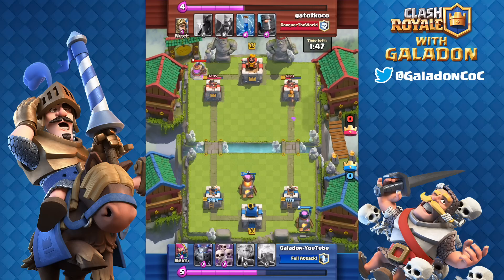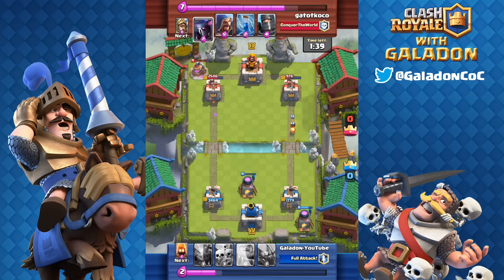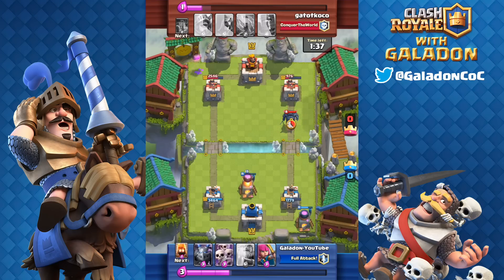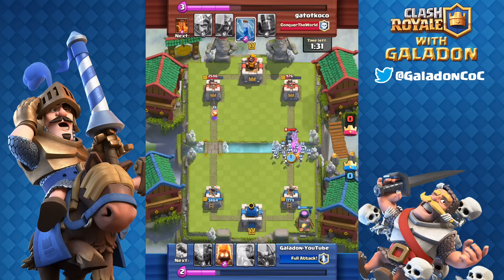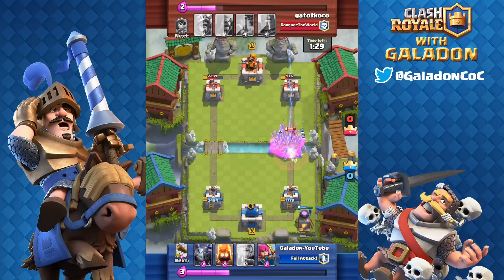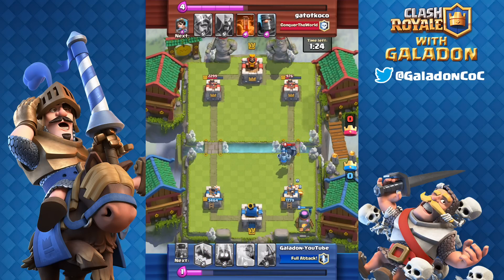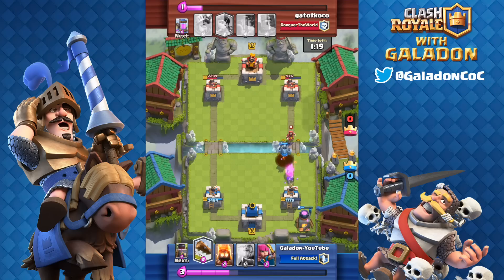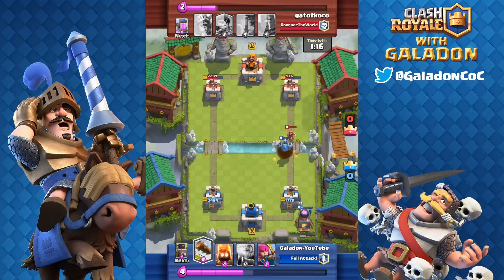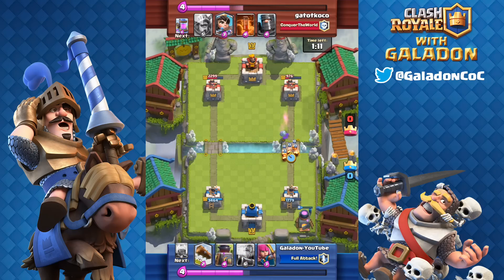This guy is full of surprises — he's got P.E.K.K.A double prince, a Poison Spell, and Elixir Collectors. I was completely shocked time and time again by this guy's deck. But it's going to work out okay — we just have to hold him off. You can see I'm protecting that right tower now. Skeleton Army does a great job. His Zap comes in, but not before that P.E.K.K.A gets ground down a little bit. The Mega Minion once again just barely gets the job done before it reaches the tower, taking that P.E.K.K.A out along with the Fire Spirits. The Wizard goes as well — great value on that Mega Minion right there.